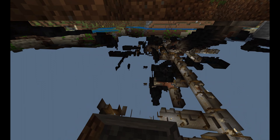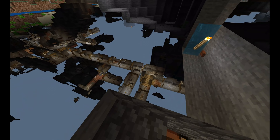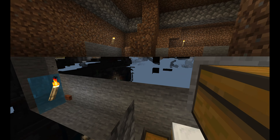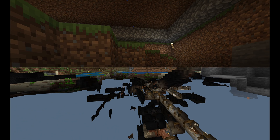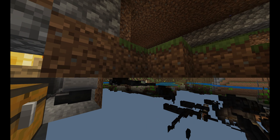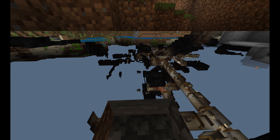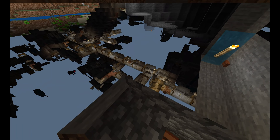All right, here we are. Right now I'm inside the glitch, so you can see all the lit-up tunnels and caves underneath, and the abandoned mine shaft. That's what it will look like if you're able to successfully do this.